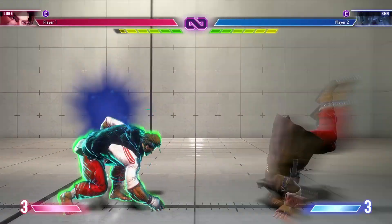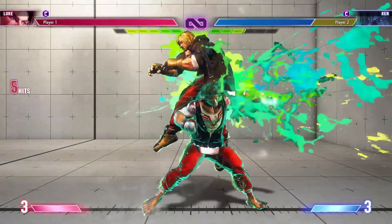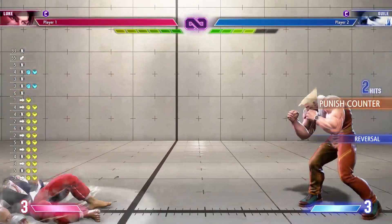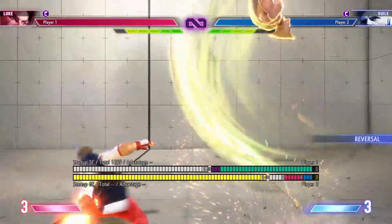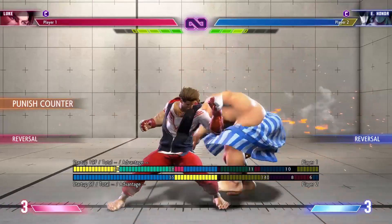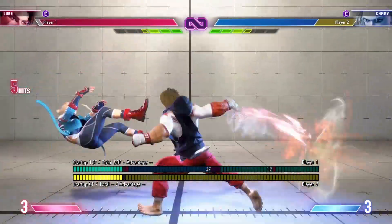I once talked about how you can whiff a throw after a mid-screen throw into drive rush, against people who are good at reacting and DPing. However, some characters have very good horizontal hitboxes on these moves, so your whiff throw doesn't work against them. Against Juri, Guile, and Rasheed you can do a heavy charge knuckle. Against Honda you can whiff a crouching jab. And against Kami, unfortunately it seems like your only option is drive impact — let me know if there's any other option that beats this.